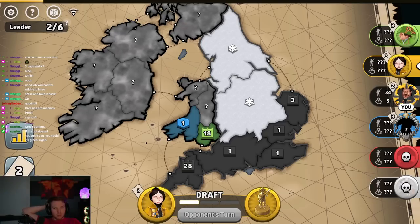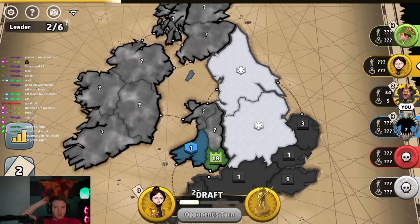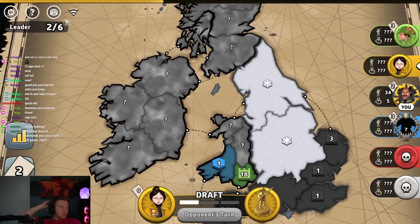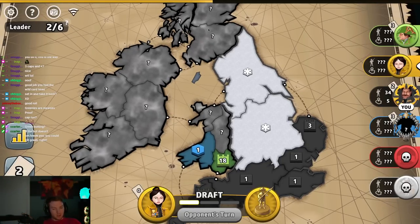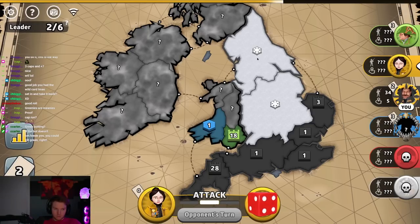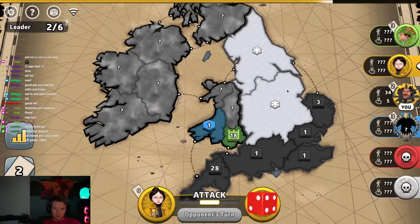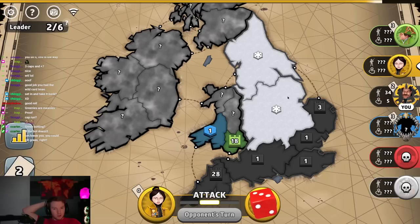We're gonna get 12 troops — that's 40 on 8 or 39 on 19. Yellow sets in. Do they go for removal of blue? Yellow started with 5; they did not steal any caps. I could just take the kill, but what if blue sets in? I don't want to take that chance. Yellow stole blue's cap — well played.